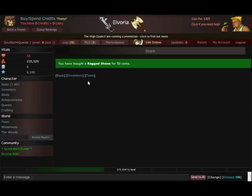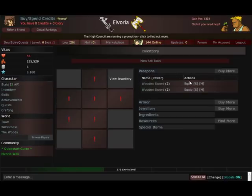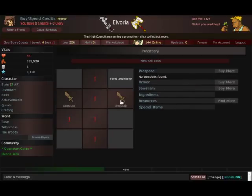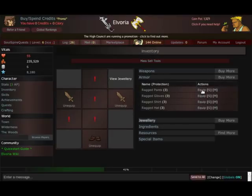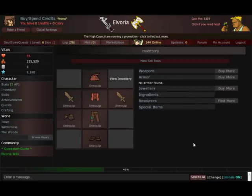Now we have to equip this equipment. To do that we need to click inventory — there are two ways, on the left column or right here while we're at the inventory store. As you can see we're not equipped with anything at the moment, so we need to equip our weapons by clicking them and hitting equip. As you can see we're now wearing two swords. Let's gather the rest of our armor — shoes, pants, shirt, gloves, and finally a hat. Now we're equipped, well protected, and well armed.